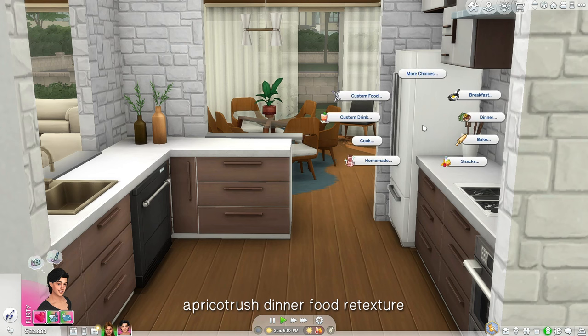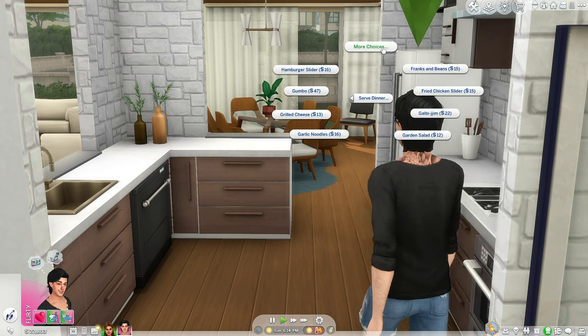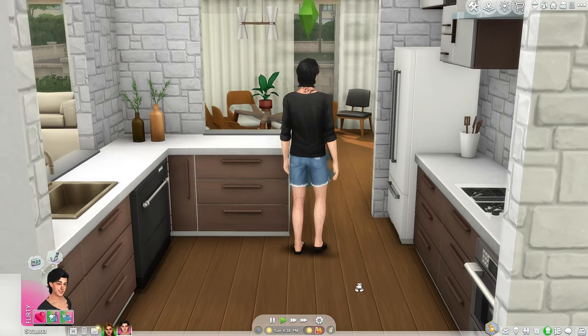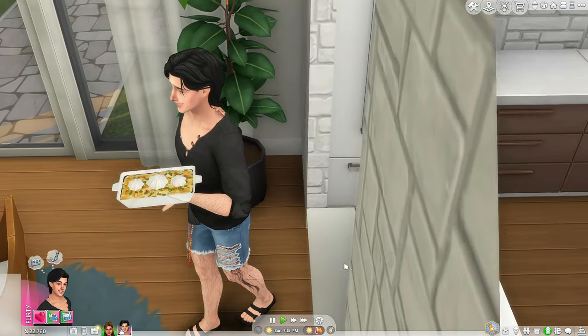Apricot Rush Dinner Food Retexture. I've covered food retextures by Apricot Rush before, but recently they released their dinner food pack — such as the vegetable dumplings, the taco casserole, and the chili. All of those have gotten a new retexture. I love this mod because the retexture is very subtle, not too much, but it definitely improves the quality.